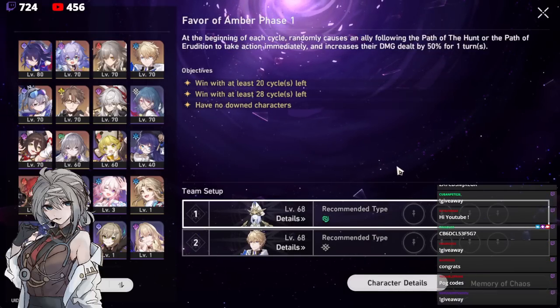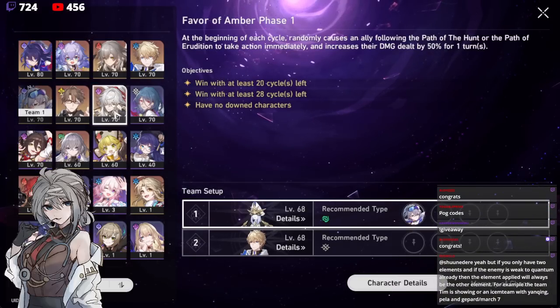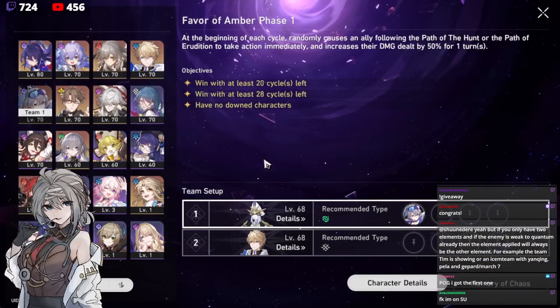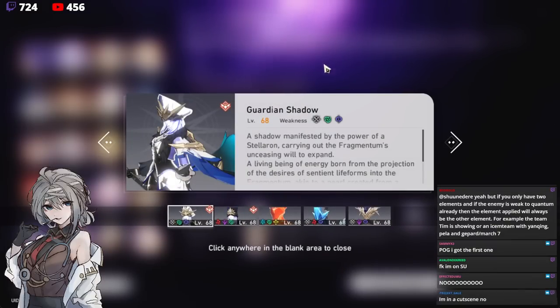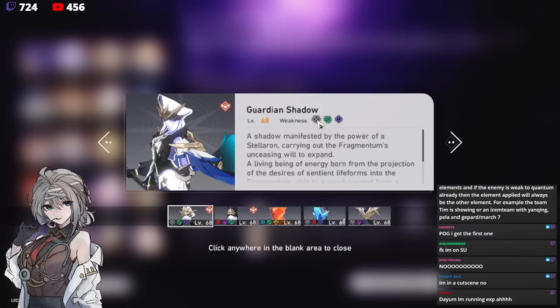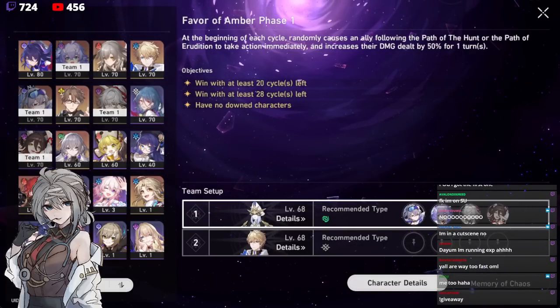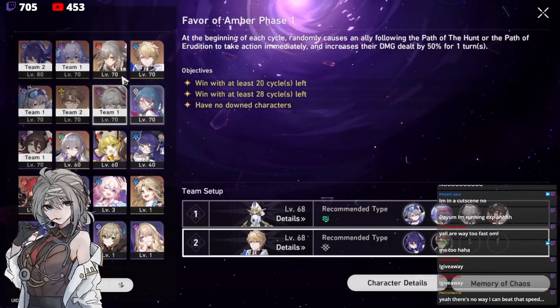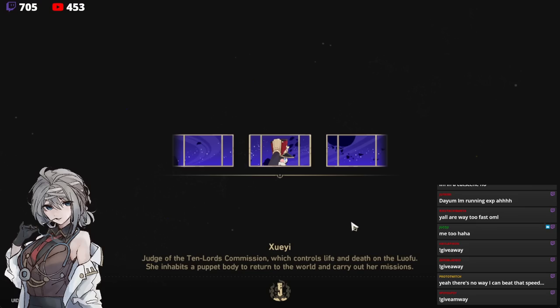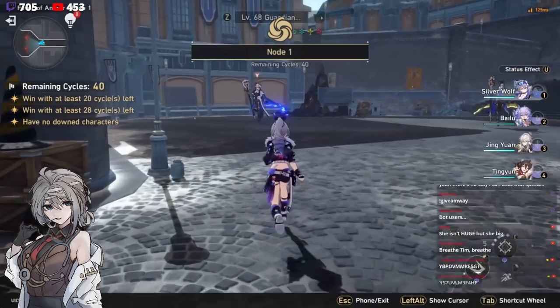Right off the bat, for Silverwolf, it's very, very important how you understand the mechanics because she is a lot stronger than we originally thought. Her weakness point can be completely manipulated. You can see how this enemy right now is weak to physical, wind, and quantum. So if I were to run Silverwolf and I ran a triple lightning team, this means that she will always 100% implement a new lightning weakness because she's already weak to quantum.